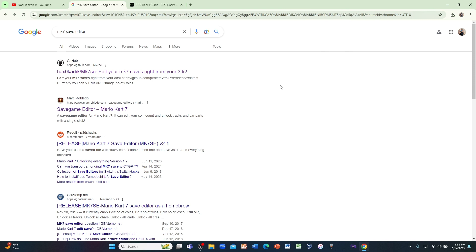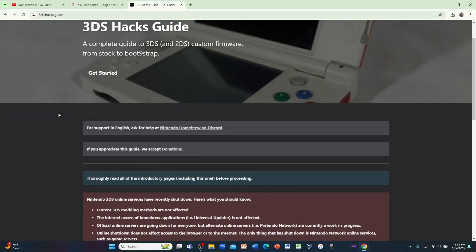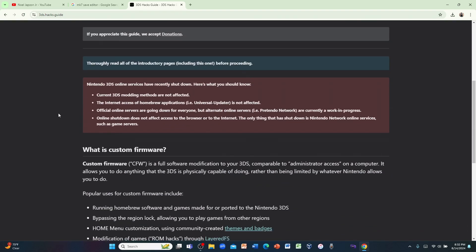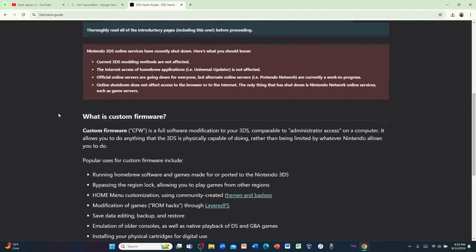In order to do this you need to have a modded 3DS or 2DS. If you have not yet modded your 3DS or 2DS, stop watching this video and go to 3ds.hacks.guide — the link will be in the description. Always use the written guide when modding Nintendo consoles like the 3DS or Wii U. Never use video tutorials because it's an easy way to break your system if you do something wrong.